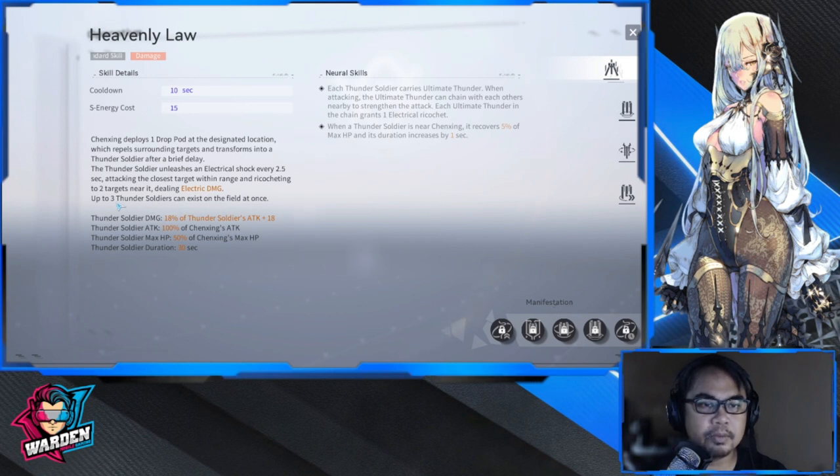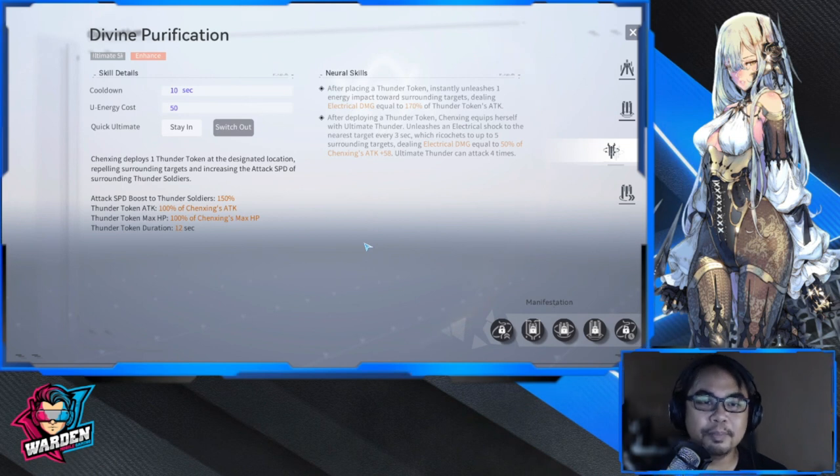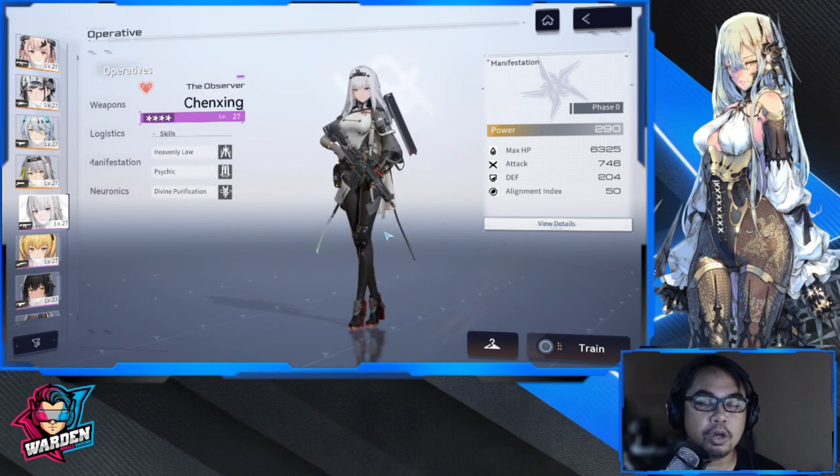There's a maximum of three thunder soldiers, plus a mama soldier during Divine Protection — a big pod that deploys one thunder token in a designated location and gives buffs to the smaller soldiers, increasing their attack speed. So not only does Chen Xing have a very good kit in terms of heals, but she also has support damage alongside those heals.